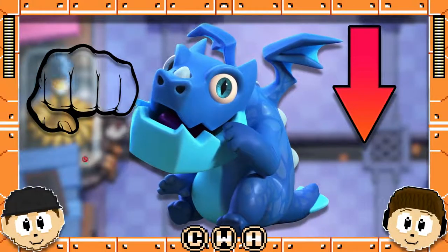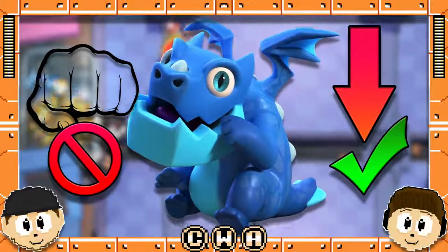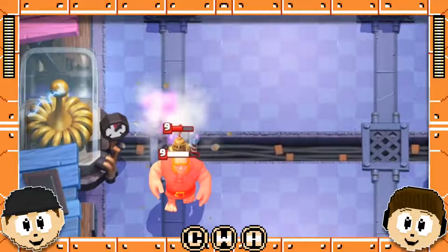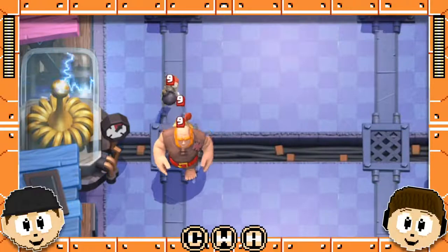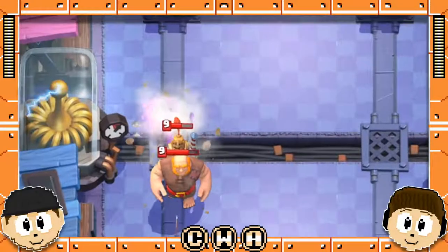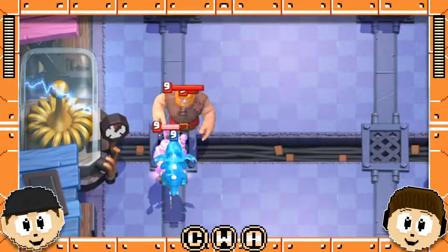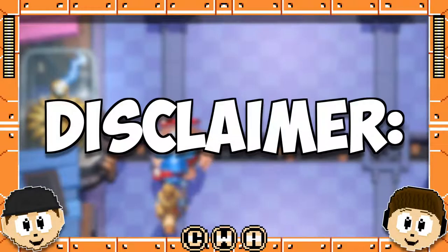Understand his role. Don't use him as a sole push destroyer, but rather a strong push weakener. Remember that using a lightning spell, you may kill off three troops, but you really don't have any say in the matter due to lightning's rule of only striking the three healthiest units in the radius. Here, you're spending five elixir on a unit that can continuously attack three troops infinitely and counter push. Of course, there are benefits to the lightning over the Electro Dragon, but this is an Electro Dragon video, so we're going to stick to his strengths.